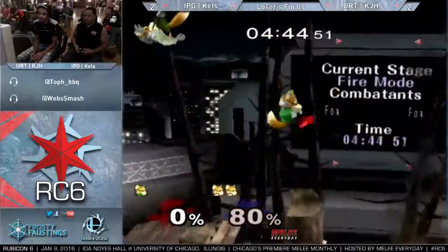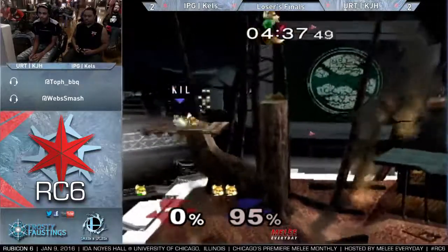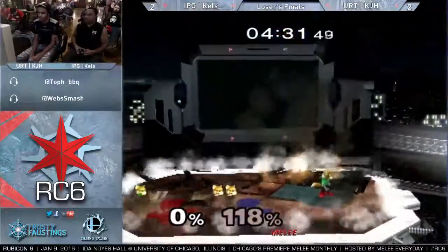No tech on this. I'm pretty sure he's going to get the tree tech. Up throw smash was actually really smart there because it prevented him from — I don't know, maybe KJH was going to take the tree. He might have been able to DI into it. It was close. And that's going to do it. Last stock, Game 5.